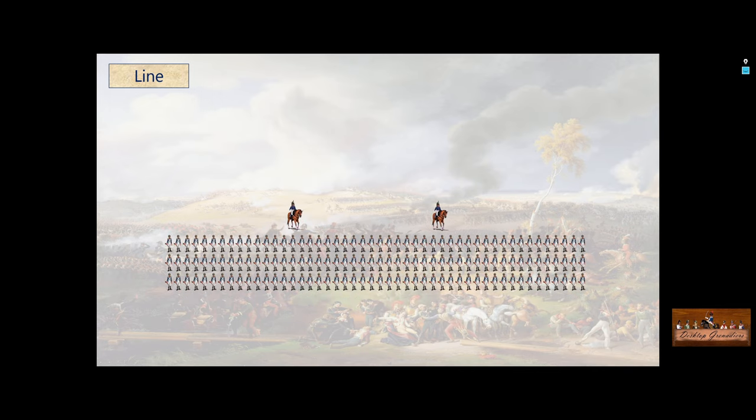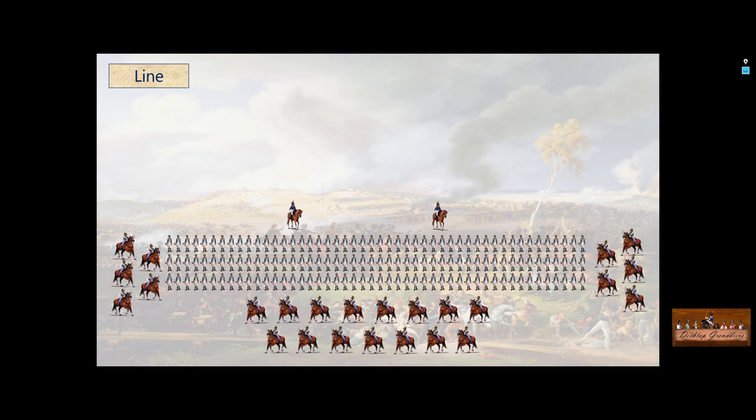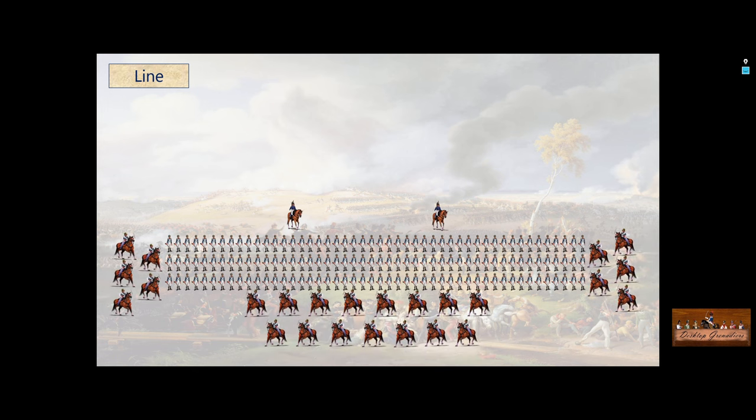However, there are limitations to line formation. Whilst it gives you the most firepower, it is vulnerable on the flanks and the rear. So you do have to consider where you actually go into line — best firepower, but can be vulnerable to cavalry or even other infantry coming in column.